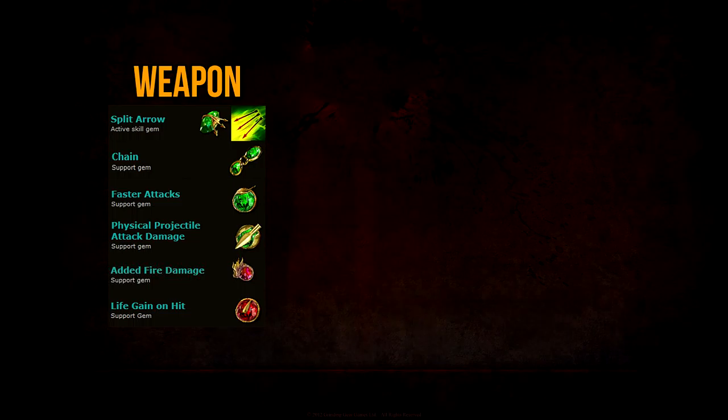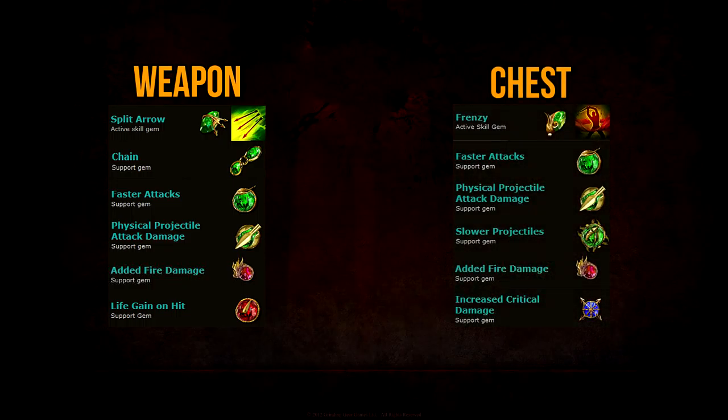For the single target setup, I recommend: Frenzy, Faster Attacks, Physical Projectile Attack Damage, Slower Projectiles, Added Fire Damage, and lastly Critical Strike Multiplier. If you don't have a six-link, you can take out Critical Strike Multiplier, and if you don't have a five-link, leave out Added Fire Damage. Frenzy is an excellent single target skill — every time you successfully hit an enemy you generate a Frenzy charge, which further adds to your damage. The support gems all directly increase the damage of Frenzy, making it a potent single target skill for killing bosses or strong rare monsters.